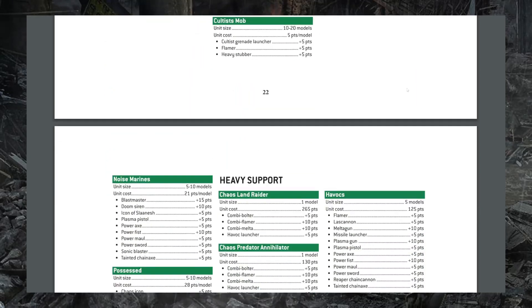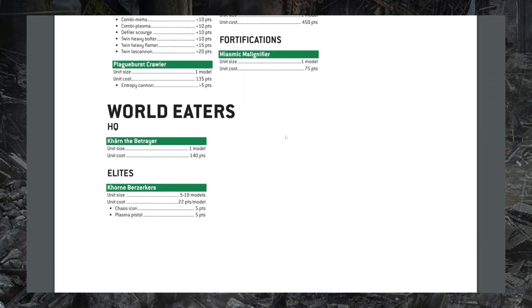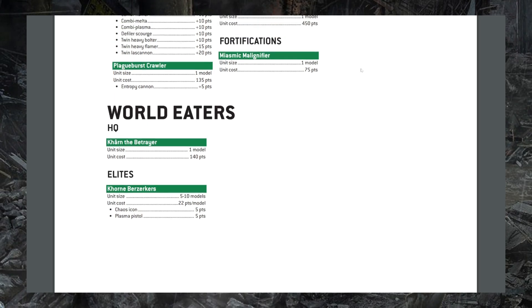We can also see there is a section for World Eaters, who are going to be getting their own codex in the very foreseeable future, so they are now included as their own army. We see Khorne Berserkers increasing five points per model and Khârn the Betrayer increasing 25 points — certainly not consistent with their existing data sheets — so we're just going to skip these guys entirely.